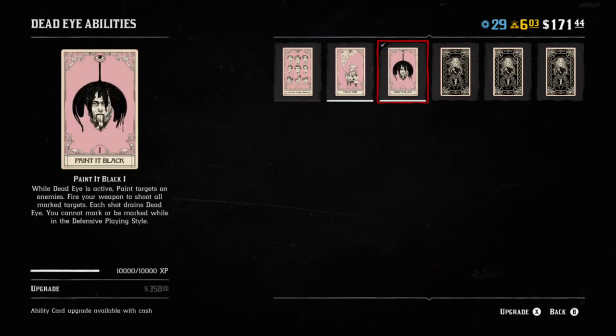The card I do use is Painted in Black, which is basically the story mode version of Dead Eye. Whenever you hover over someone it puts an X on them, and you don't have to click RB. So if somebody's running and you hover over them with Dead Eye it'll just auto-lock — tink tink tink — and then you can shoot everywhere that it automatically locks onto.